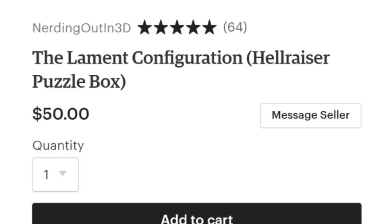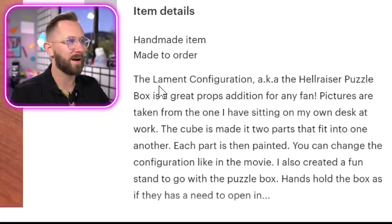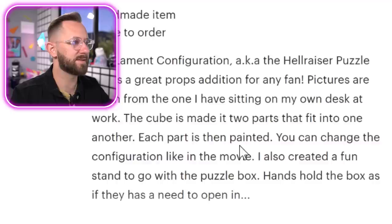The lament configuration — it's a Hellraiser puzzle box. It's like a cult classic; there's a dude with spikes in his face. Don't Google it if you're sensitive. This is handmade on Etsy, which is pretty dope. This is probably the easiest thing to solve and it's kind of satisfying to look at too. The lament configuration, aka the Hellraiser puzzle box, is a great prop addition for any fan. The cube is made up of two parts, each part has been painted, and you can change the configuration. Add to cart — $50. It's handmade, so it could be nice.